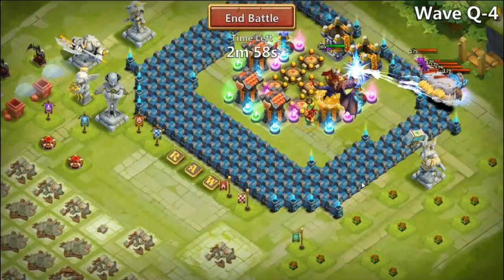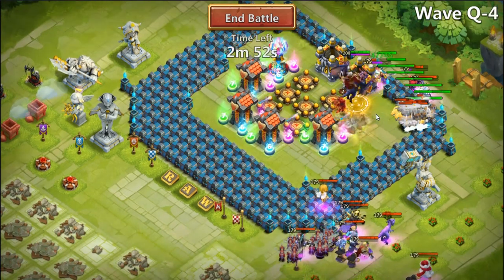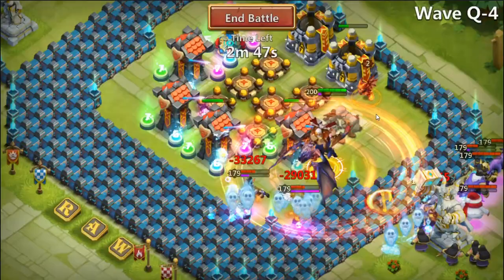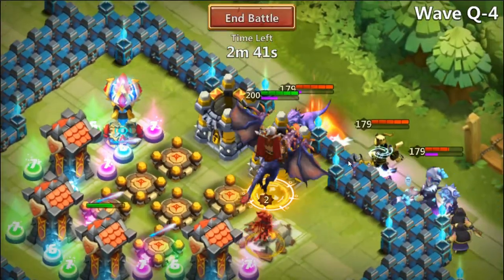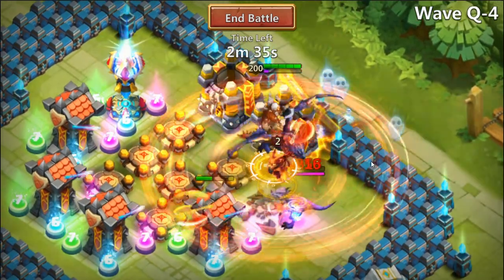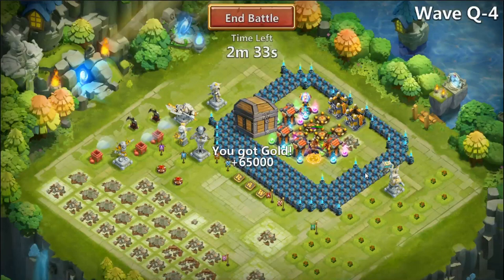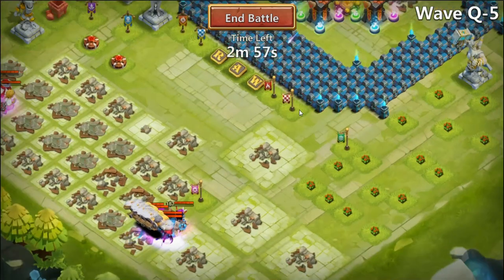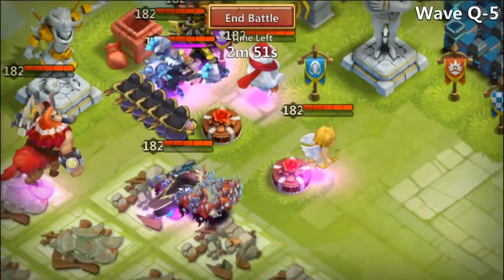Moving into Q4 — it's a bottom spawn, which is kind of good. He's gonna be able to proc in about two seconds, and it just eats everything alive — doing 50,000 damage on that hero down there and about 25,000 on everything else. We do have a purple Dino — let's see what he hits the purple Dino for. Wave Q5 — I'm going out on a limb here and say that I think we won this one. There is a Minotaur Chieftain coming.